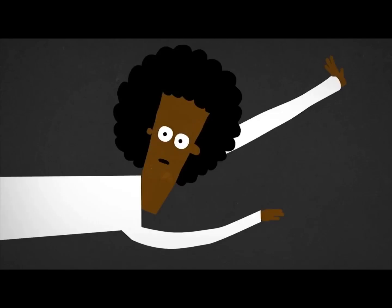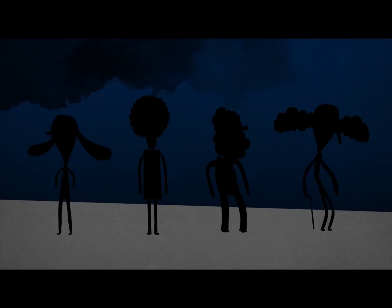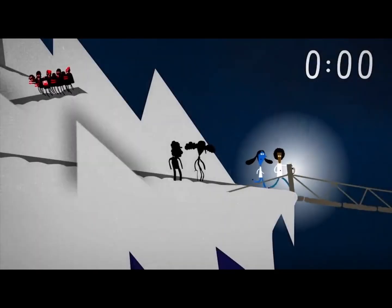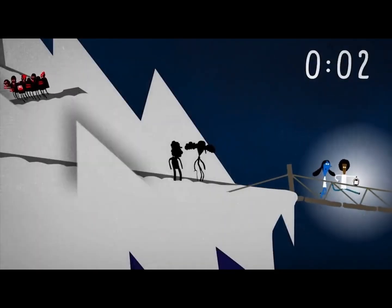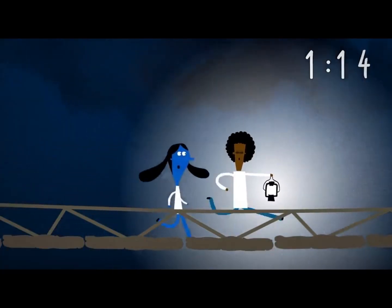The key is to minimize the time wasted by the two slowest people by having them cross together. And because you'll need to make a couple of return trips with the lantern, you'll want to have the fastest people available to do so. So you and the lab assistant quickly run across with the lantern, though you have to slow down a bit to match her pace.